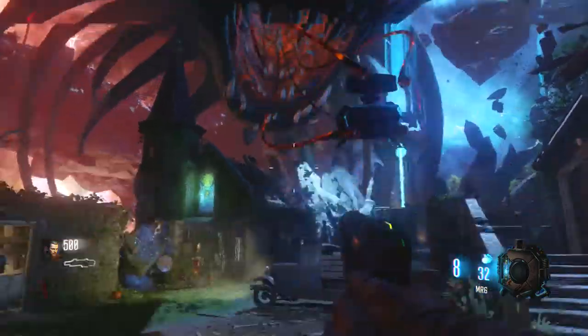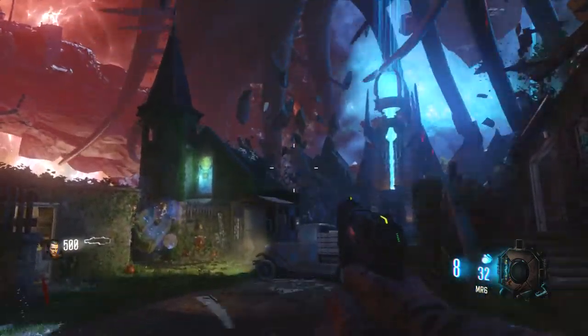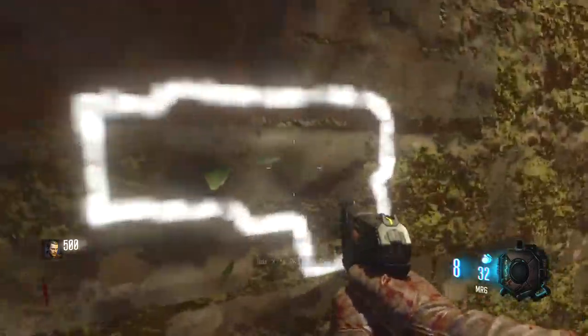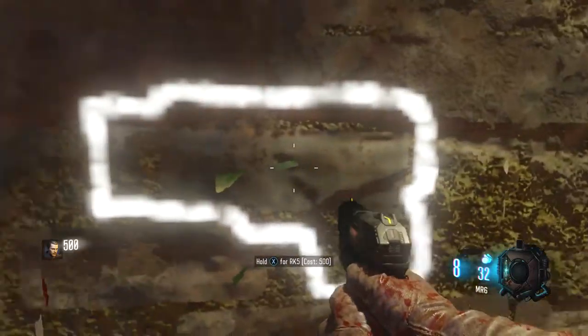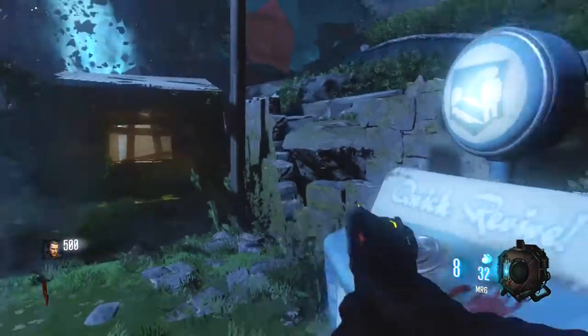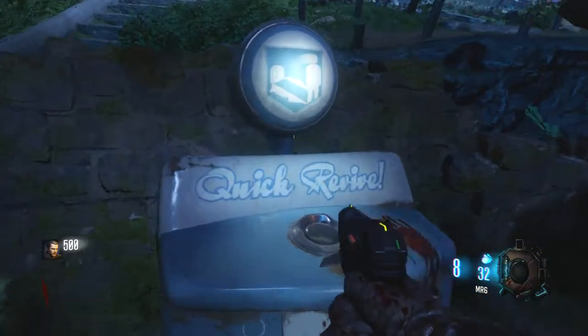We're starting on this map and I can already tell Pack-a-Punch is right there. And there's a giant monster — he took Pack-a-Punch. Let's just familiarize ourselves a little bit. There's the arcade area. I guess Quick Revive is right here — let's buy that right now.